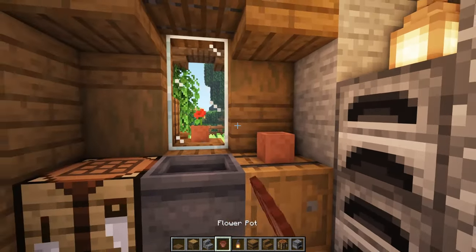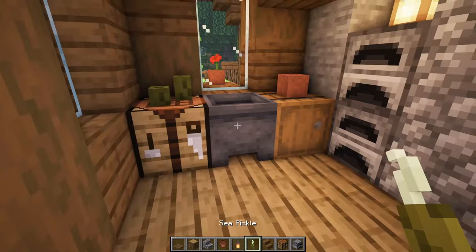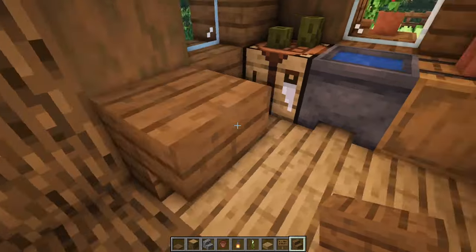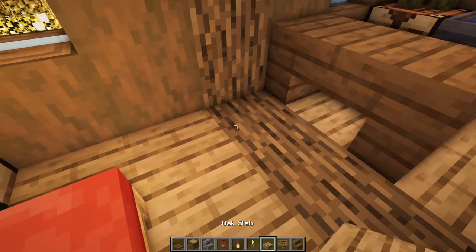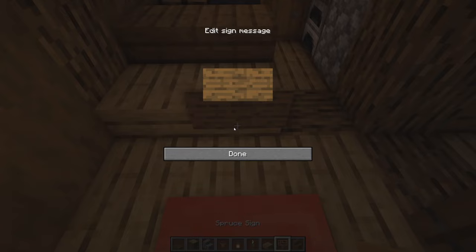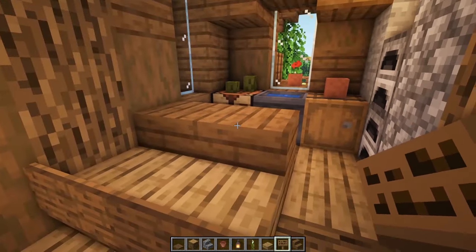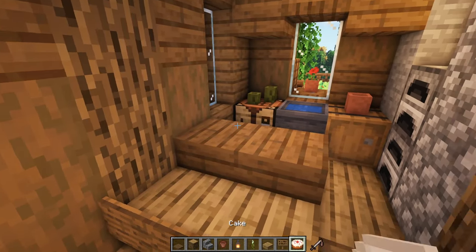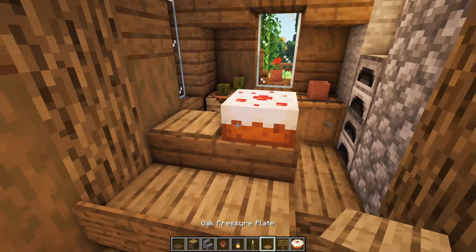Over here you can put pretty much anything. I'm going to go with a flower on one side and some sea pickles. You can also put a cake — that'll be pretty cool. Now over here I'm going to do a little divider — an upside-down spruce stair, a placeholder, and another one upside-down, so we have this little section. Then here I'm going to put a seat — two slabs like so, then sides on each end so we have a little seat area. You know, you can have breakfast, lunch, dinner, whatever. On top of this one, grab a cake and throw it on one side and a pressure plate on the other, to look like a small plate on top. Small kitchen.